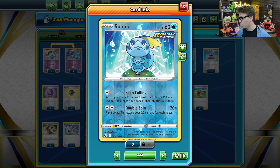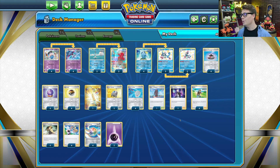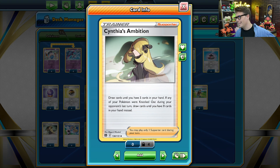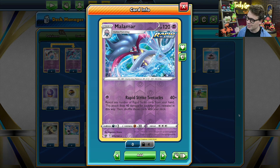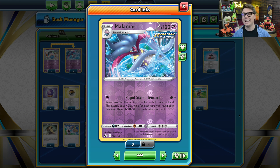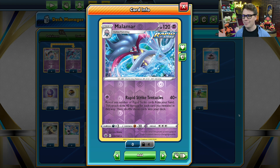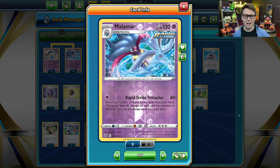Once you set up your board with Rapid Strike Pokemon, you pretty much sit around and wait for your opponent to knock something out. When they do, you can use Drizzile's Shady Dealings to search out Cynthia's Ambition, fill your hand to eight cards, and then smack your opponent with Malamar's Rapid Strike Tentacles attack. The deck is a little tricky to get a hang of at first, but once you do, you're going to be taking massive knockouts and leaving your opponents stunned.